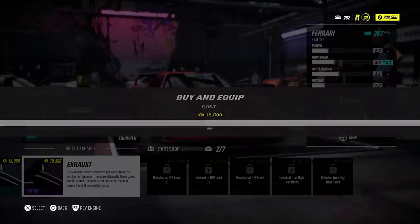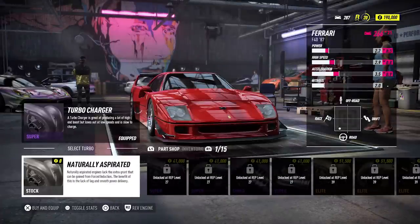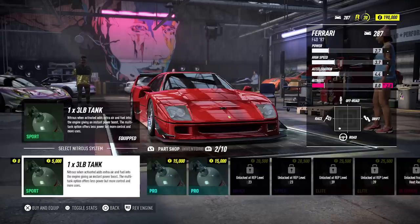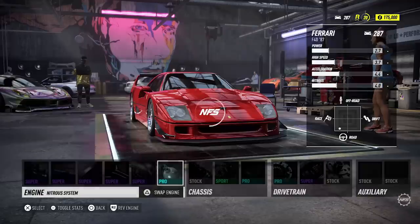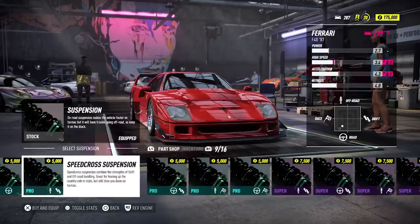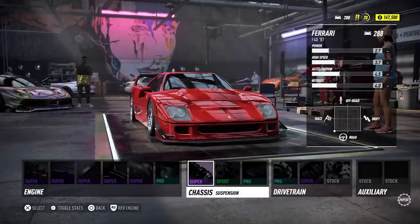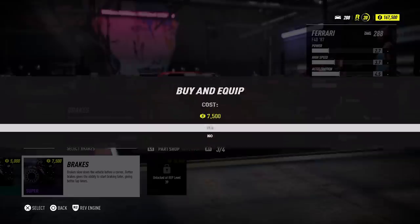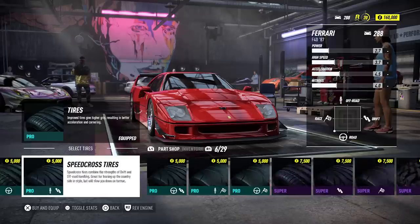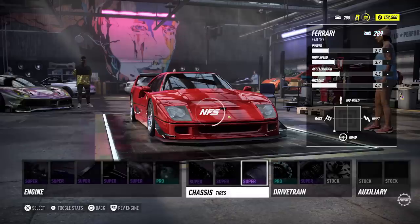I wanted to go through and upgrade everything I could as far out as possible — basically do the best upgrades I could with the parts I was given. I wanted to dive into the parts selection as much as possible and go for as much of a grip-focused build as possible. As you can see right now, the handling square is right in the corner between road and race, and throwing these track tires on it only makes it stickier.